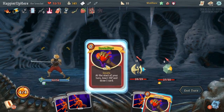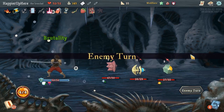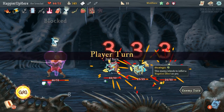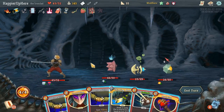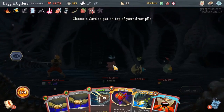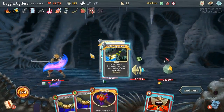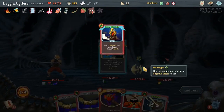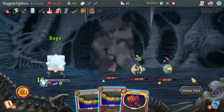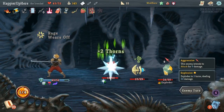Look at this opening hand — I'll do one Brutality, that's overkill. Let's do Corruption, Thinking Ahead. I might need block next turn so let me make sure I have a few — actually, Power Through is great next turn.